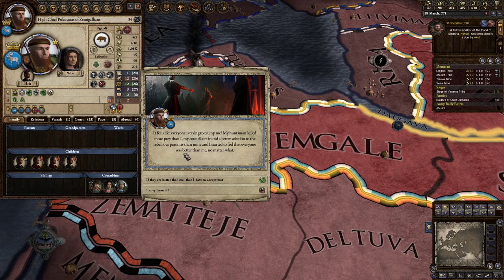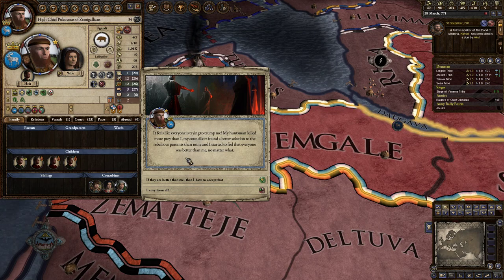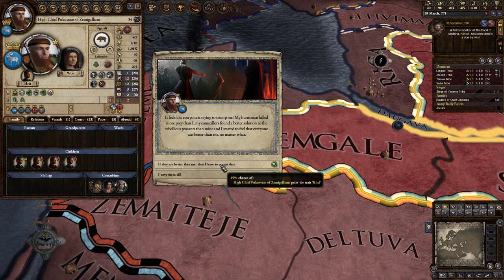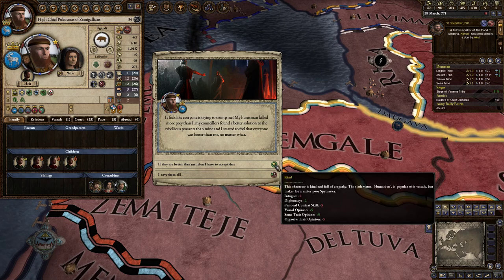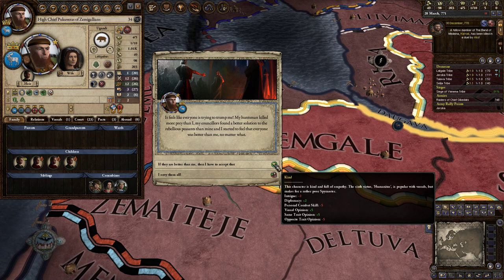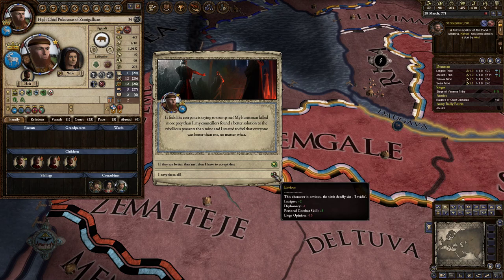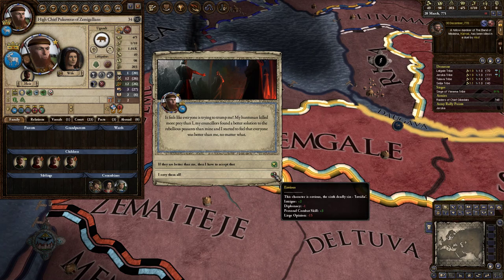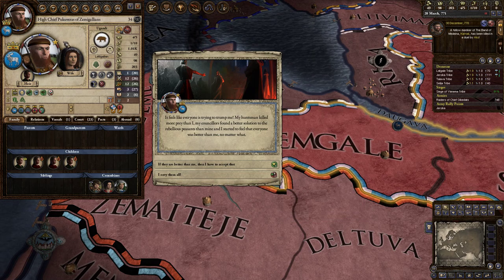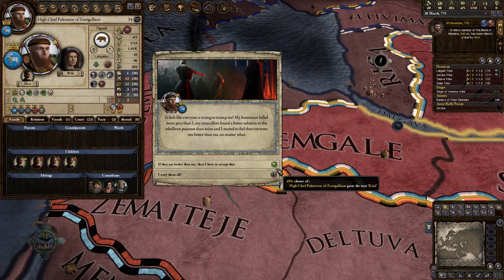A character event: feels like everyone is trying to outcompete me — my hunts have killed less prey, my counselors found better solutions than mine. Option one: 45% chance to become kind — plus 2 diplomacy, vassal opinions like us, but hurts personal combat and intrigue. Option two: 45% chance to become envious — plus 2 intrigue, minus 1 diplomacy, plus 3 personal combat skill, and liege opinion minus 15. We don't have a liege — we are in charge — so we don't care about liege opinion.